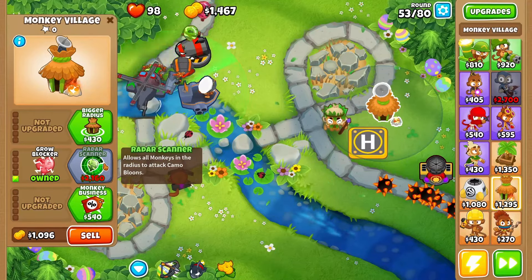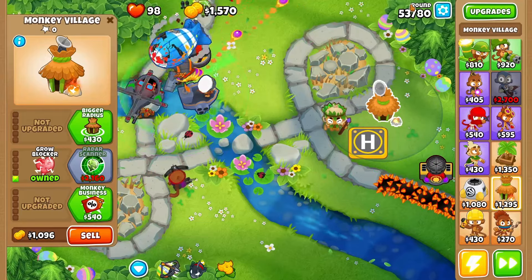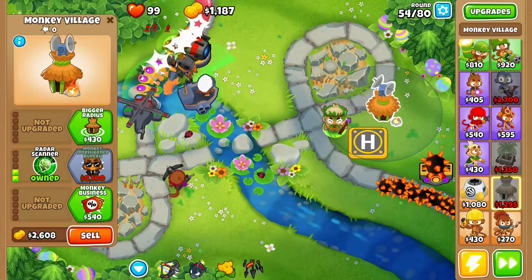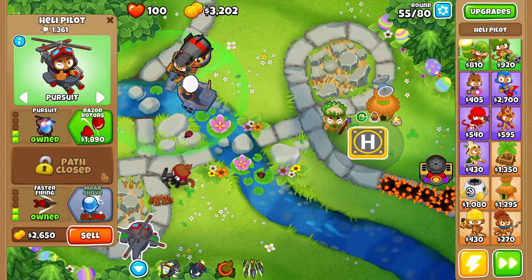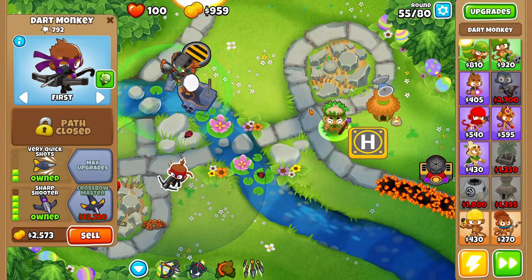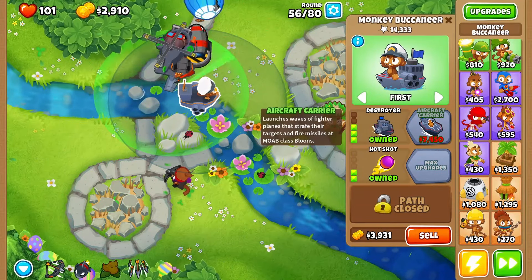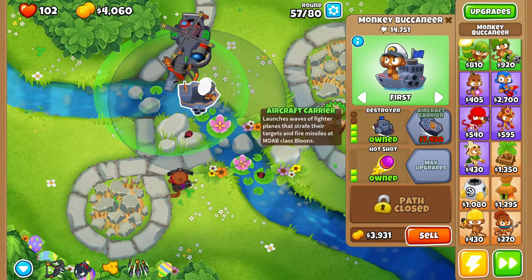We can also grab one of these as a just-in-case if any get through. With Radar Scanner as well - because I'm a bit worried approaching round 80. Hopefully with that one there you should now be able to pop the majority of them, specifically the camos. As soon as we get MOAB Shove we'll grab it - fantastic, so you should be able to slow them down. Looks good - you slow them down, you pop them down. As soon as we have Aircraft Carrier we'll grab it since you can strafe targets and fire missiles at MOAB-class balloons.